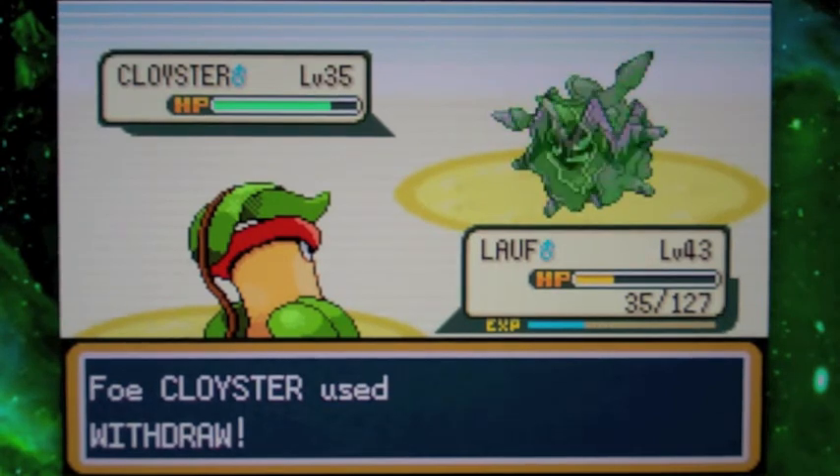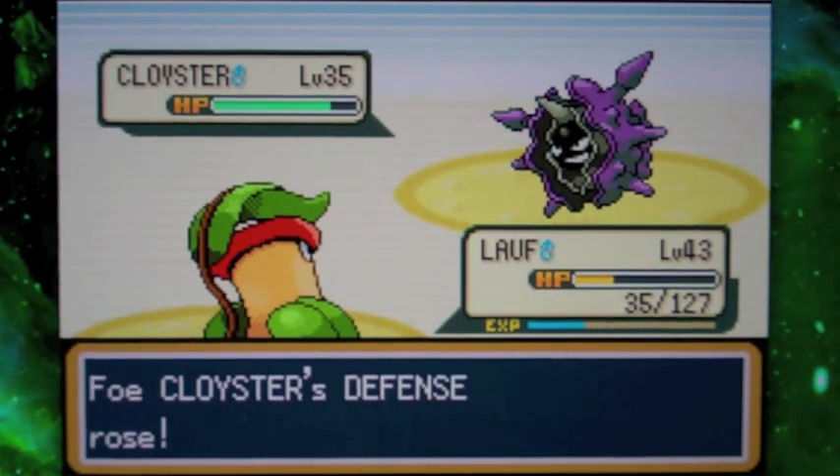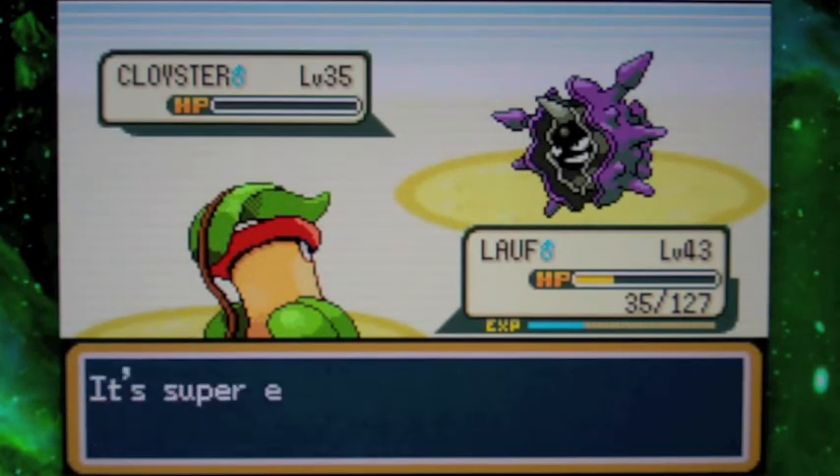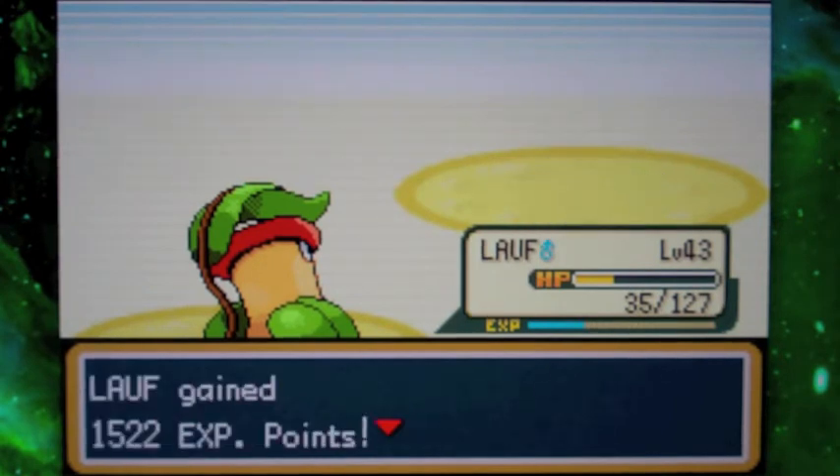Shellder is a FireRed exclusive, which kind of sucks. But I'd say Lapras is a better Water and Ice type. Fire and Ice? That doesn't even make any sense.